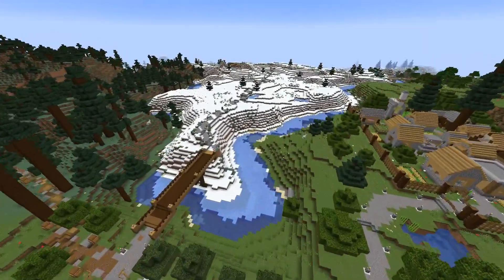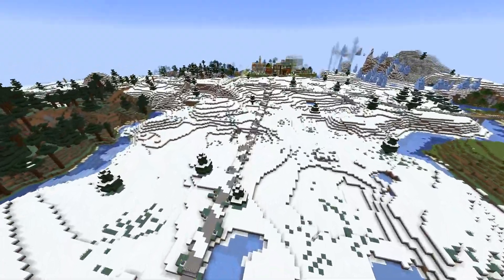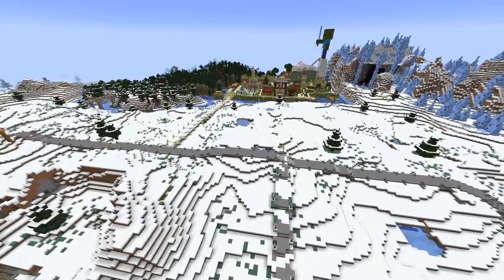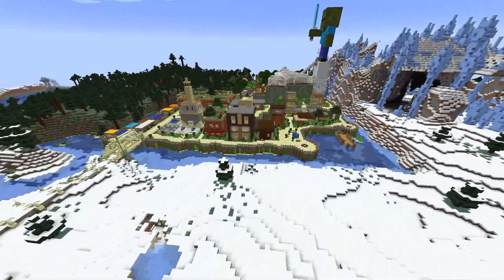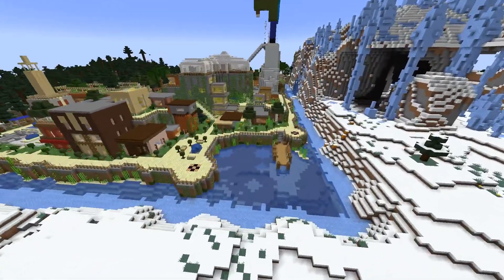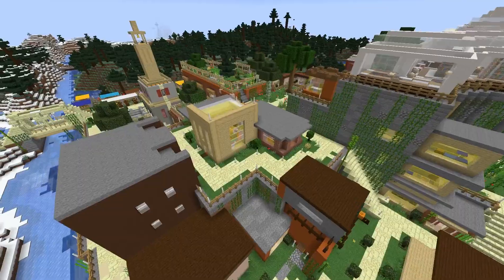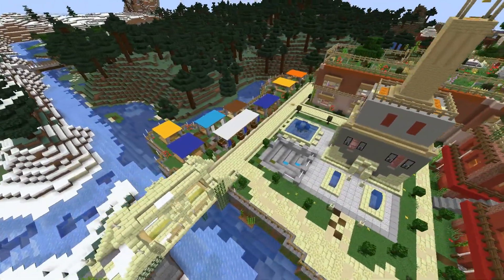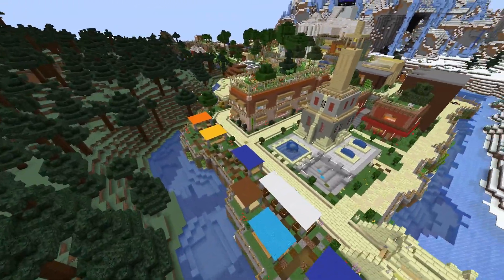At some point I ended up with a ton of extra villagers and thought it would be nice if they had a safe haven where they didn't have to worry about zombies or anything else eating them. So I picked out this island, not so far from spawn, that is completely surrounded by water and a wall — I call it Peace Island, where my villagers can peacefully live and exist.